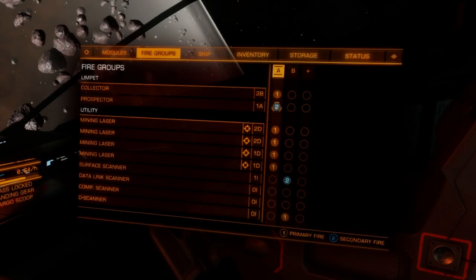The fire group is simple. Put all your mining lasers and the collector limpet into one button, and set the prospector limpet to the other button.